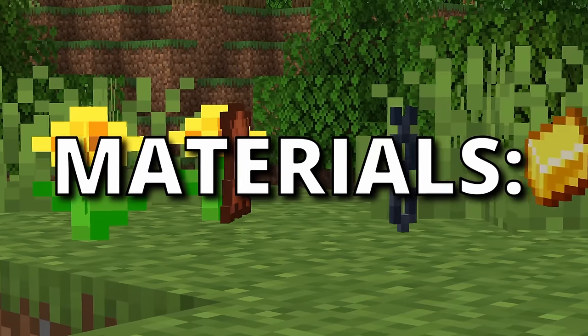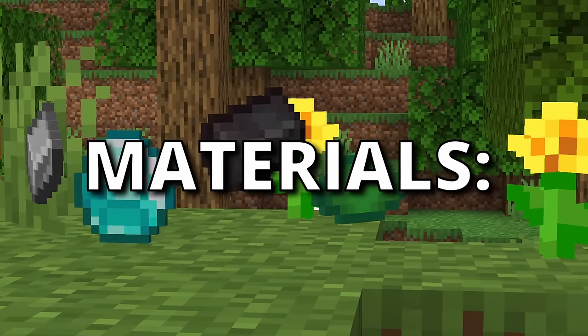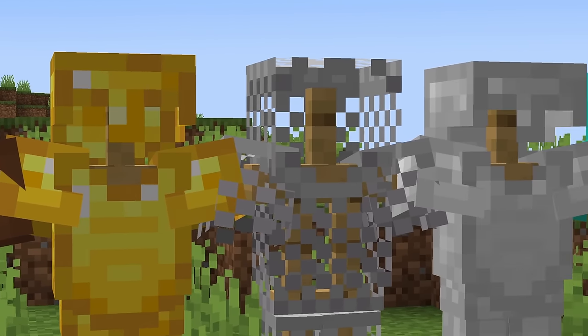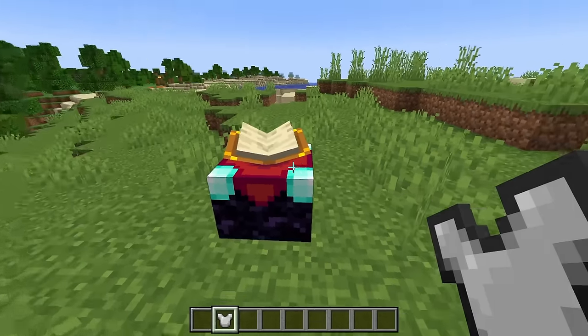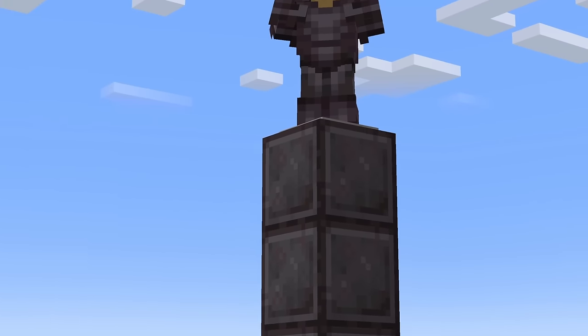Let's start with the easy stuff. Before you can begin applying enchantments to your armor, you have to consider which material you want to use. Based solely on damage reduction and durability, leather is the worst armor you can equip, followed by gold then chainmail. Iron armor is cheap and ideal for the early game, but not worth investing in long term, so don't bother enchanting it. Diamond is excellent in comparison, but netherite is by far the best.